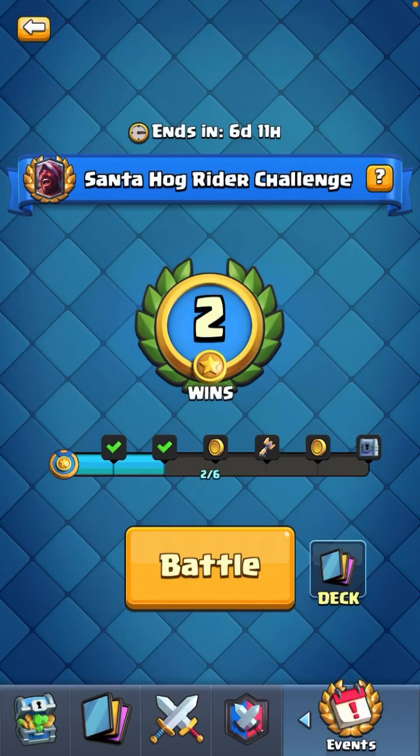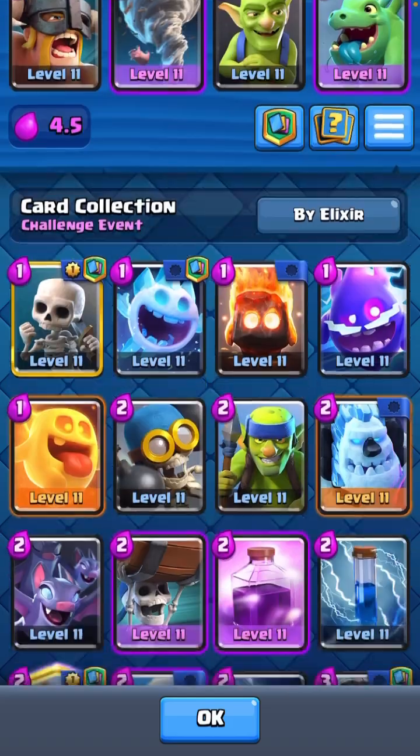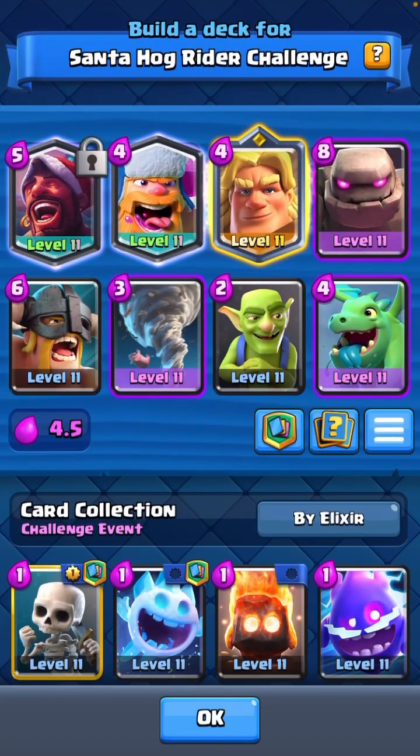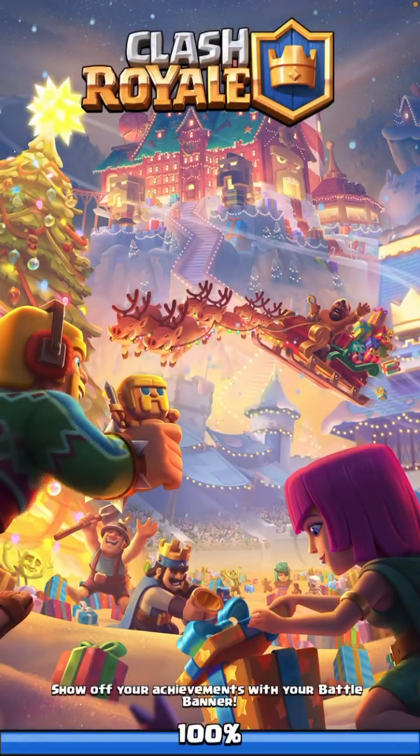Hey, what's up guys? Today I'm going to be playing the Santa Hog Rider challenge using this masterpiece of a deck. Basically my idea was the Hog Rider drops a bunch of potions, so if you put it behind a tank like the Golem, it'll move really slowly and drop a bunch of potions. So hop right in the first match.